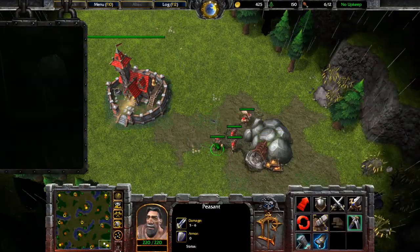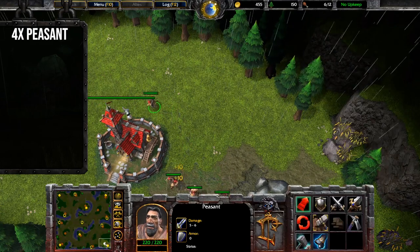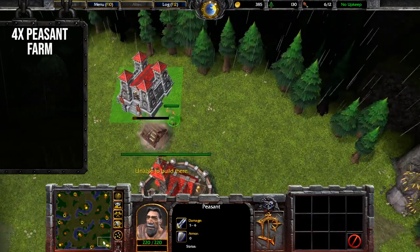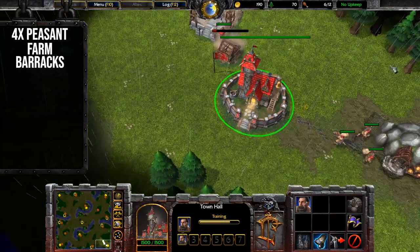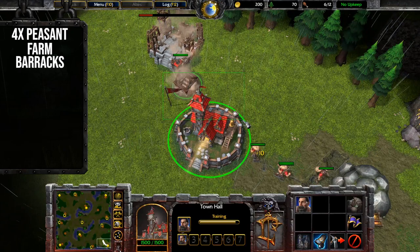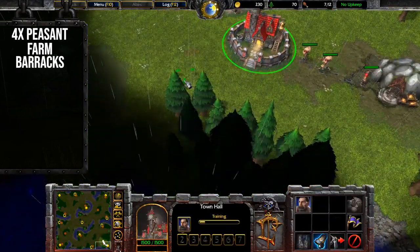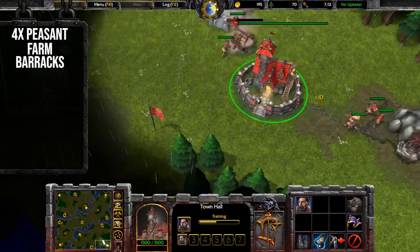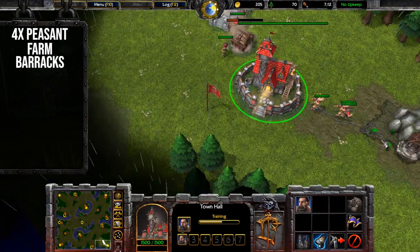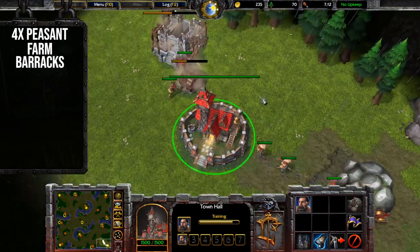When the game starts, train a peasant. Send 4 peasants to mine gold, have the 5th peasant start a farm, and then build a barracks. Have the first peasant finish the farm that has been started — this peasant will continuously build farms. The second peasant trained will be sent to mine gold.